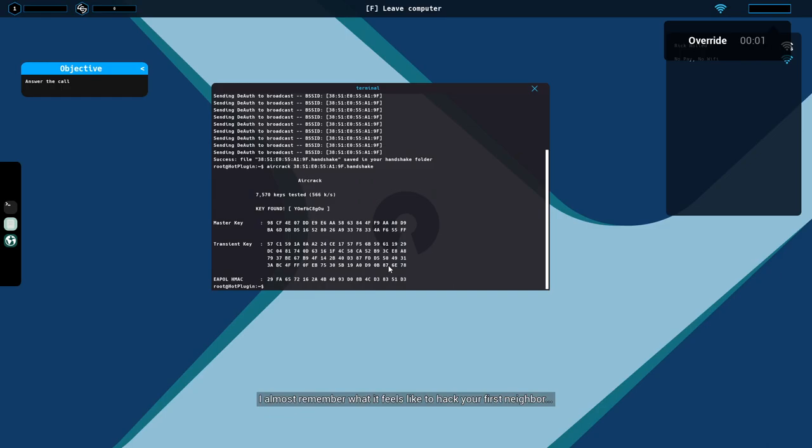Now we want to go to AirReplay and add the BSSID of the one we want to jump to. The software is now running — this can be quick or slow, it just depends. Then we grab the handshake info, go to AirCrack, paste that — the .handshake file — and we'll get a password. We insert the password. 'I almost remember what it feels like to hack your first neighbor.' Now that you're connected to a new Wi-Fi network, your traces are gone.